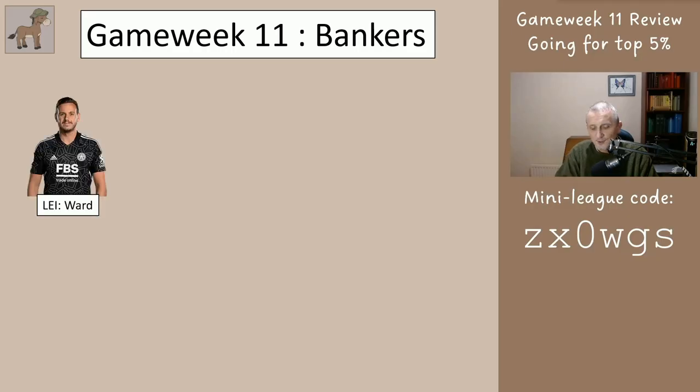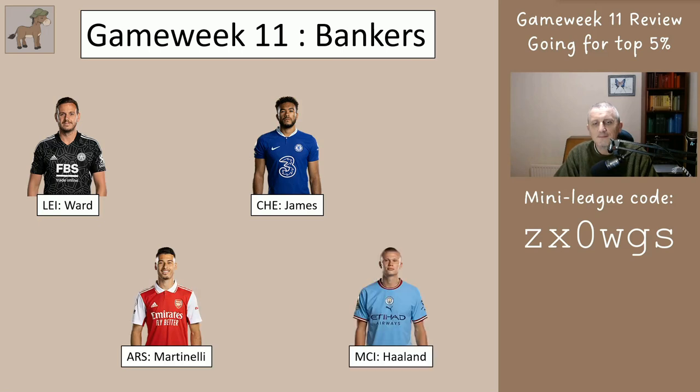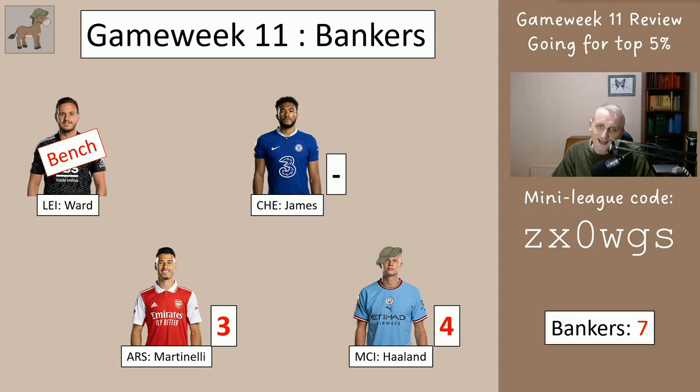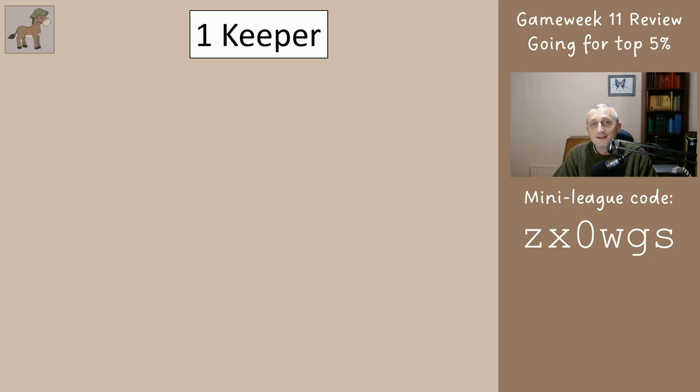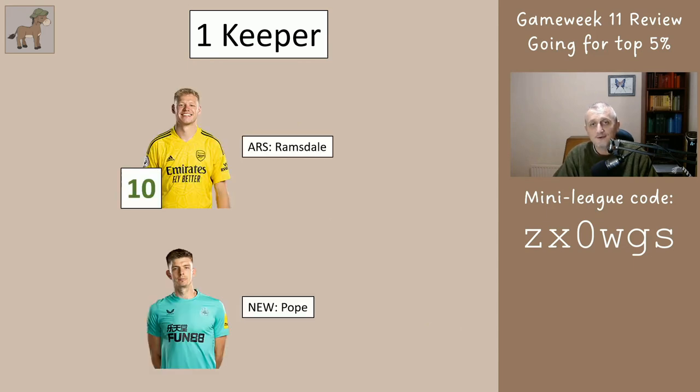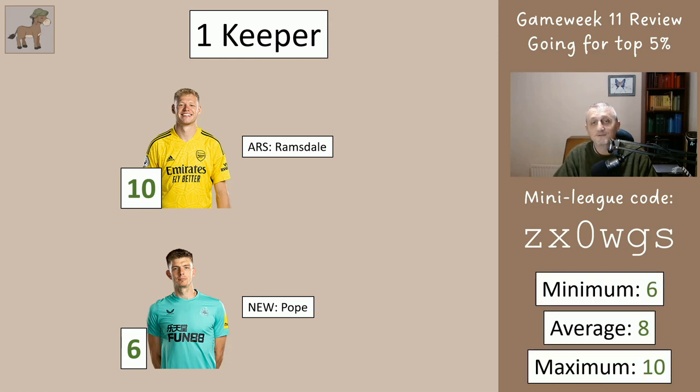Game week 11 bankers: we had Ward, James, Martinelli and Haaland. Ward was on the bench, James didn't play, Martinelli got three, Haaland got two. Haaland was the captain so he gets doubled — he gets four points. So the bankers had a very disappointing seven, but that's okay, we still did all right. For keepers, you'll have one of these two: either Ramsdale or Pope. Ramsdale got 10, Pope got six, so they averaged eight points for your keeper.